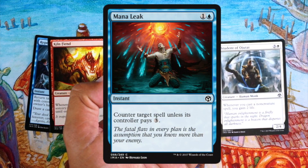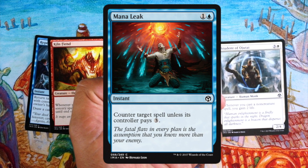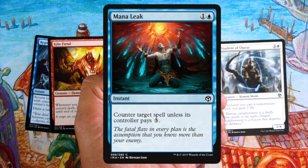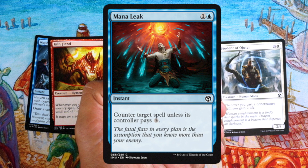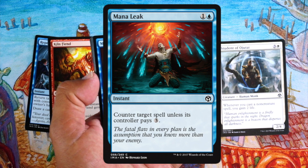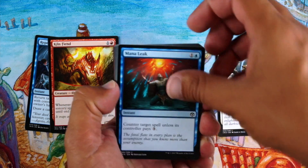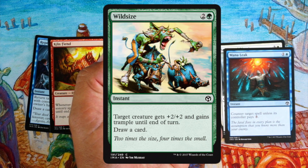Mana Leak — cheap counter spell. The fact that they have to pay three can really hurt. It's probably one of the best counter spells out there. One blue mana is very nice, and most of the time they're not going to have three. I really like it. Not going to first-pick it unless I'm crazy and want to go full control, but it's a pretty good card.